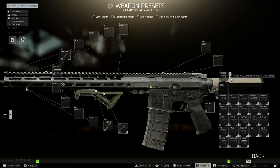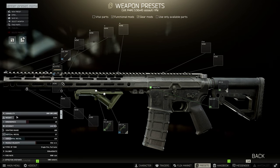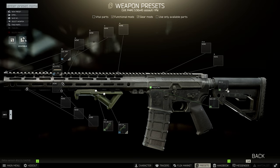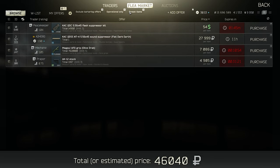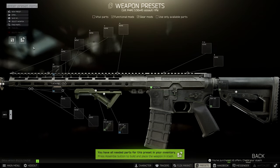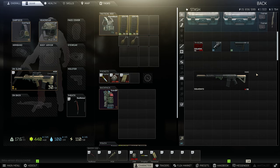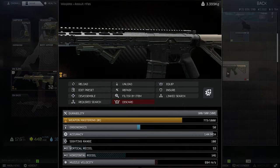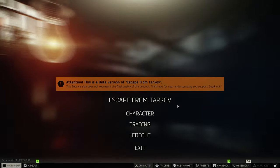If you don't have high-level traders, a good alternative would be the AK-12 stock. It costs around 5,000 rubles and it's actually pretty decent. Now let's buy the parts and assemble the gun. As you can see it costs around 45,000 rubles to buy all the parts, which is not that much. Assemble the gun and voilà, you're done. Now you have a pretty good M4 — around 50 recoil and 50 ergonomics, and depending on the grip used, even better.